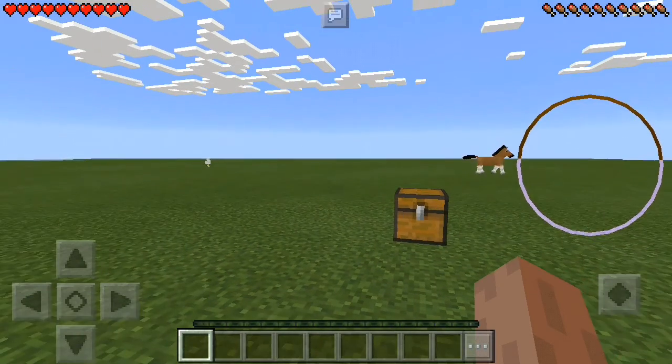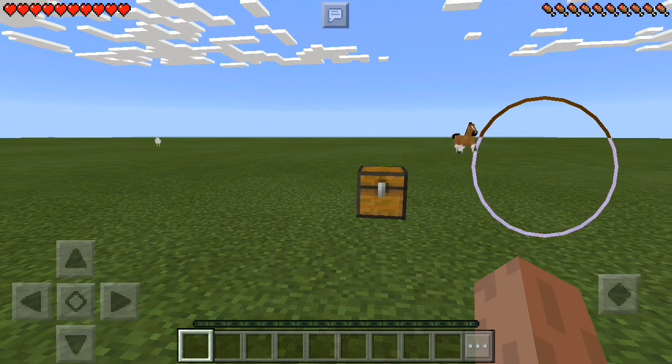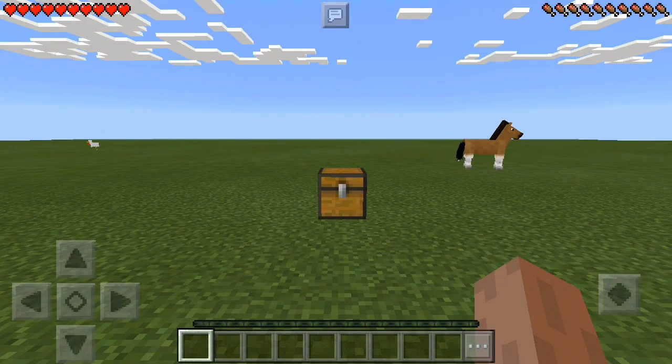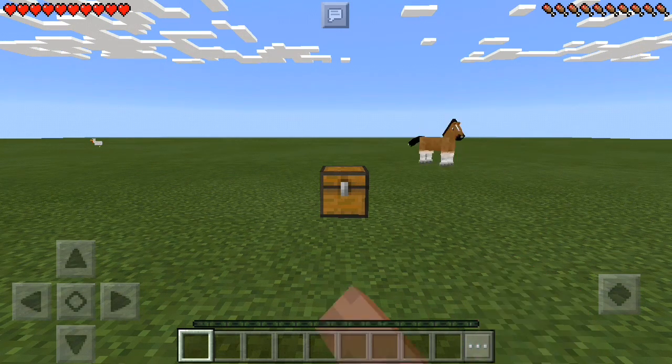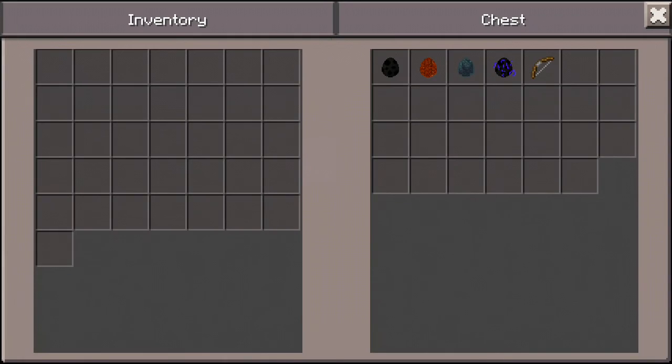Hey, what's up guys? My name is Cleo from the Edgecraft and welcome back to another Minecraft Pocket Edition video. In today's video, I'm gonna be showing you guys four, or maybe five — I don't remember — some different types of dragons. Now this chest right here contains the spawn eggs. I told you: four. So the first one I'm gonna take a look at is the normal Ender Dragon, the Fire Dragon, the Star Dragon, and the Electron Dragon as well.